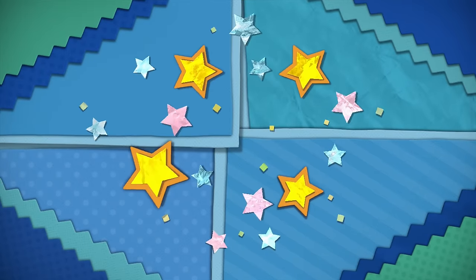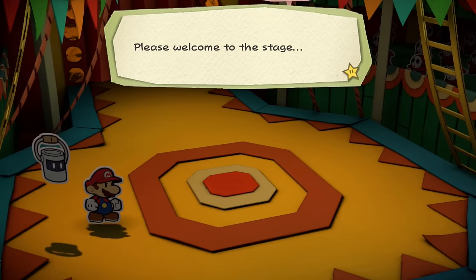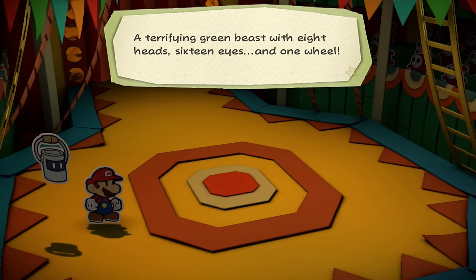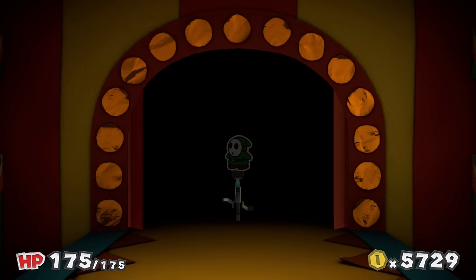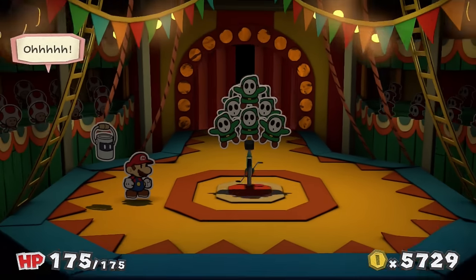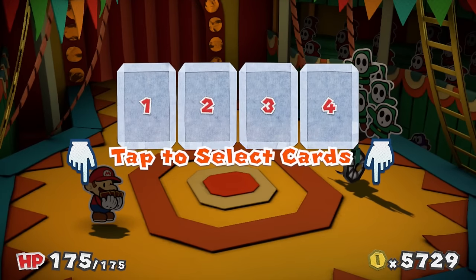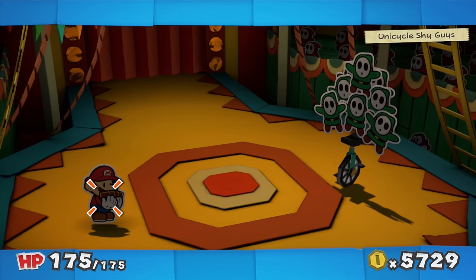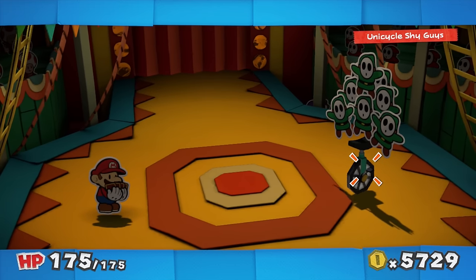Oh okay - whoa, a party in the form of a fight I guess. Please welcome to the stage - a terrifying green beast with eight heads, sixteen eyes, and one wheel - the trick-riding introverted uncle shy yo: unicycle shy guys! All right, there they are on their unicycles. Oh, a lot of them! Oh oh yeah, go! What do I do exactly with this?